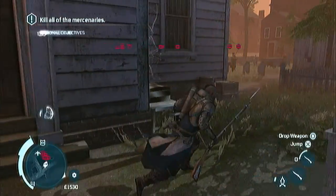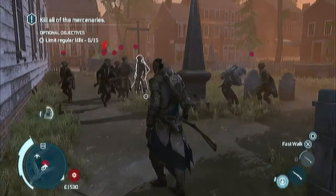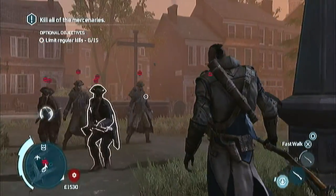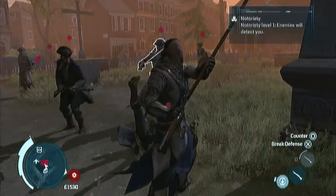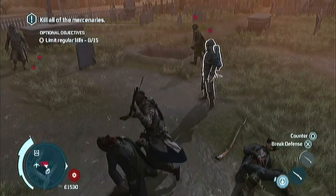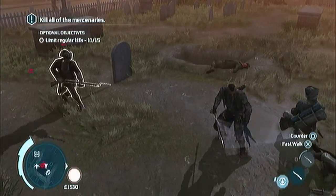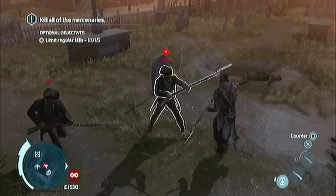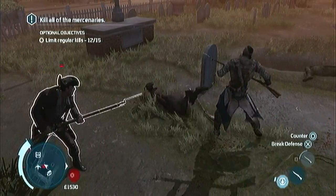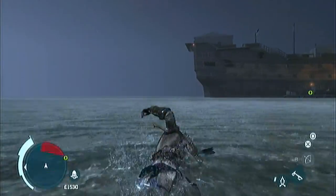So you clear these guys out — I picked up a musket just to have some fun. And then this guy goes and messes up my kill streak, what a dick. So you KO this dude and then he gives you some information, tells you to go down to the harbor. So you swim out to the boat.